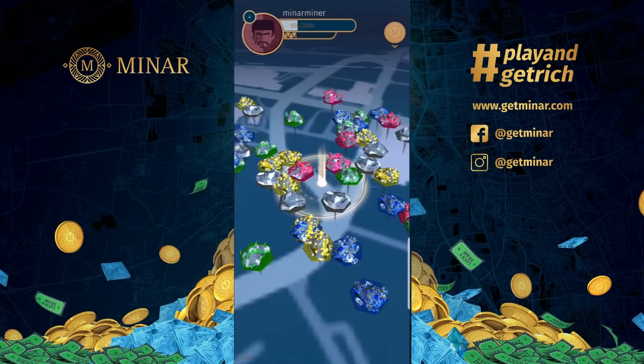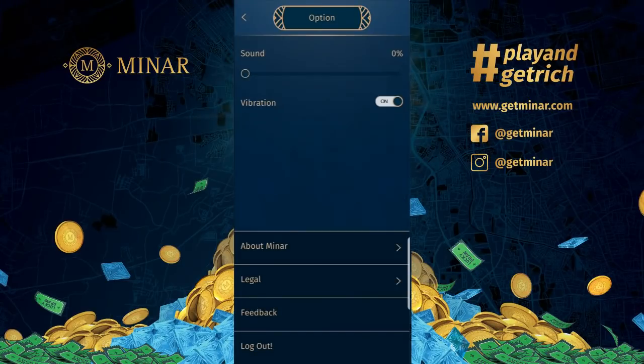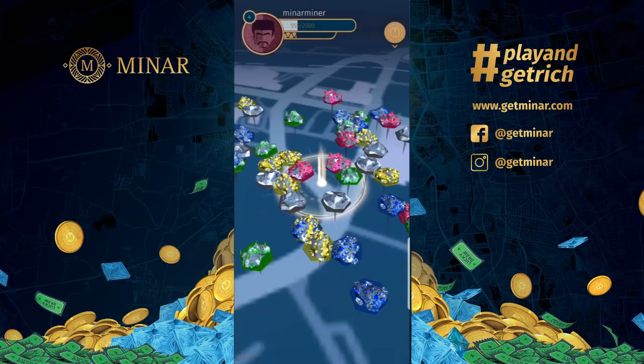Minar is upgrading its rewards — not only phone credits, but more attractive rewards are coming, such as discounts and vouchers. The last menu is options, where you can turn off the sound or the vibration. Minar is available for download on Google Play, currently only for Jakarta and Greater Jakarta region, but Minar will be expanding worldwide sooner or later.